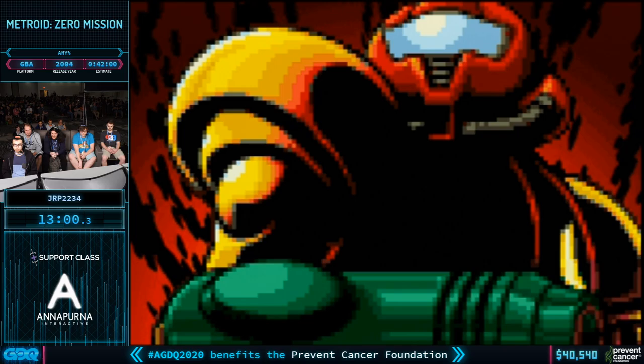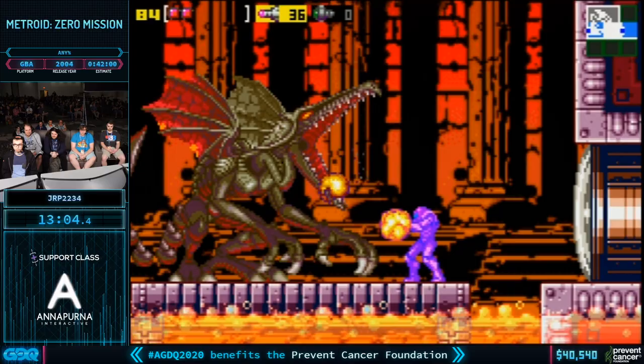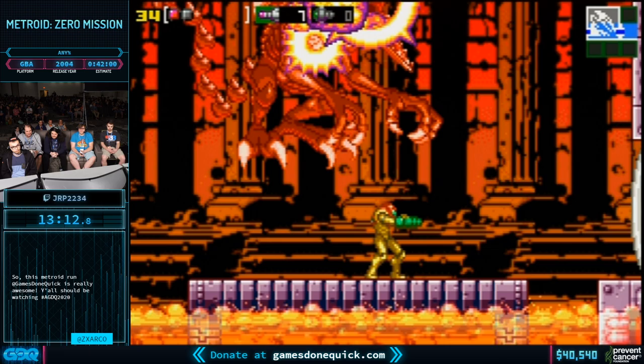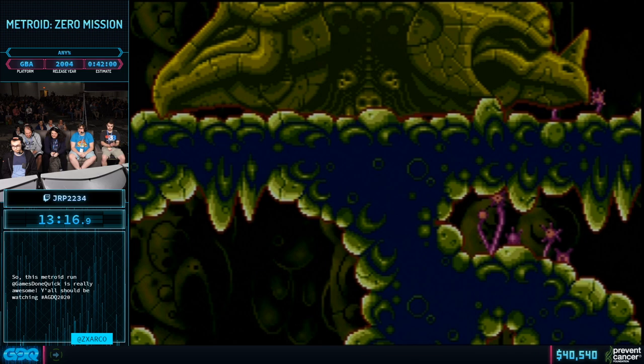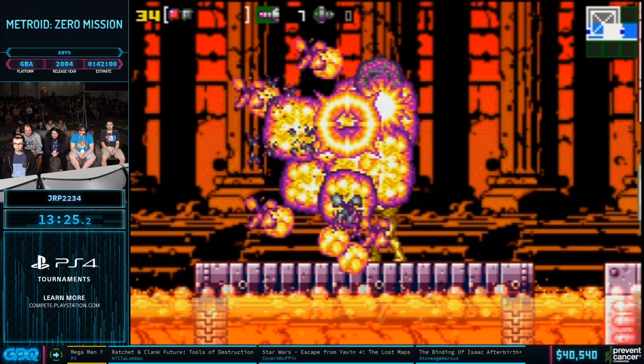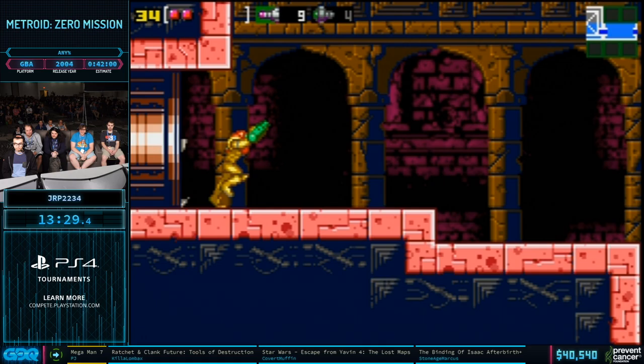This is Ridley. There's a lot of damage movement happening here. JRP picked up the safety tank because the strategy in Zero Mission Ridley is to run into him and shoot until he dies. There's not a whole lot going on. This game has many strengths and many things that make it a very interesting speedrun — Ridley is not one of them. The bosses in general are not the strengths of this particular game.